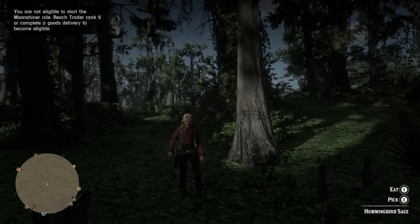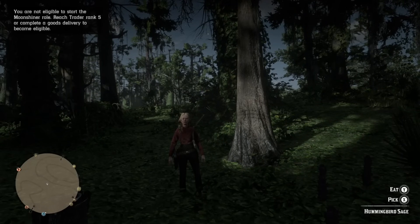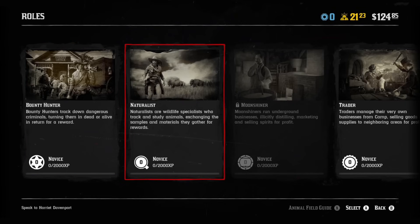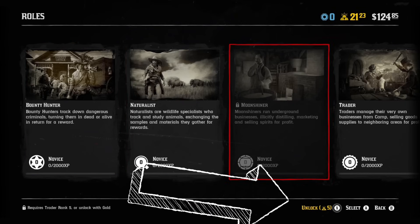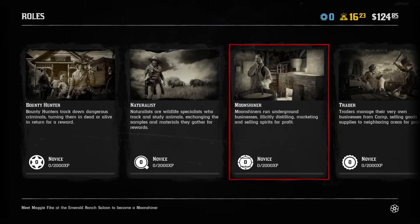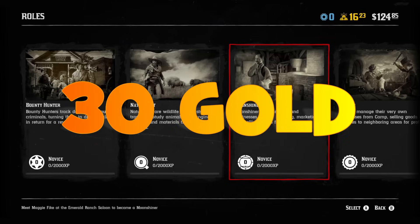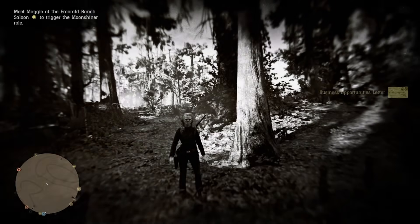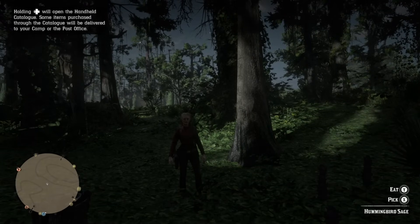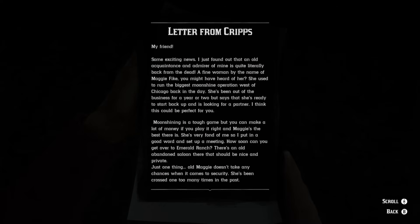Now from what I tested, that trick with the delivery is not working. But you can go to menu, progress, roles, go to Moonshiner and the game will offer you to unlock this role for an extra 5 gold bars. After doing that, you will be able to buy the Moonshiner role for 25 gold bars, which is a lot. With the extra 5 gold bars it will be 30 gold bars for the role. That's the biggest reason not to choose Moonshiner as your first role, because for that amount of gold you can buy two different roles, for example Bounty Hunter and Collector.